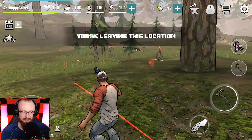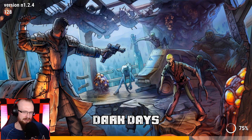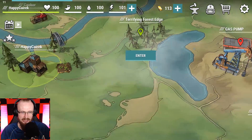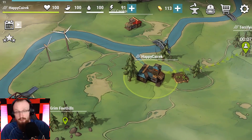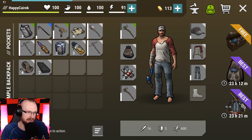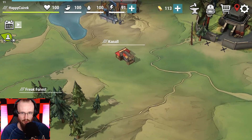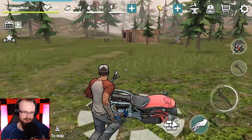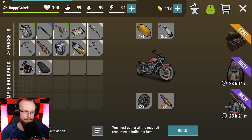I only got one spark plug from this session but I have a crowbar so I can keep grinding. We could chop all the trees to level up faster but let's exit. Checking inventory - not a lot of cool stuff. One spark plug total. In the shop you can get two glocks for about 4 bucks - maybe I should do that to tackle the bunker. Would you like me to do the bunker next?